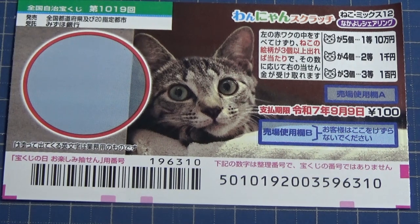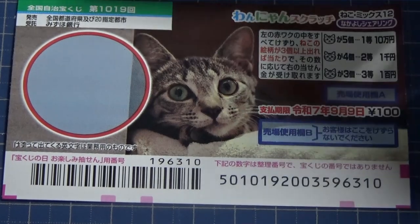Hello everyone, it's James in Japan. It's August 23rd, 2024. You're looking at a new Japanese scratch game that just came out on the 21st. It's called Wanyan Scratch Cat Mix 12 Nakayoshi Sharing, and this is for game 1019.